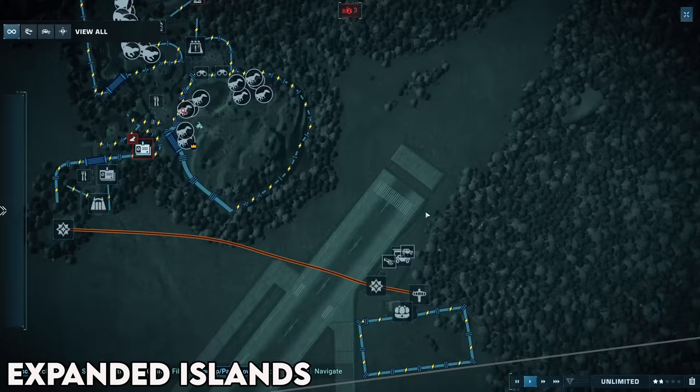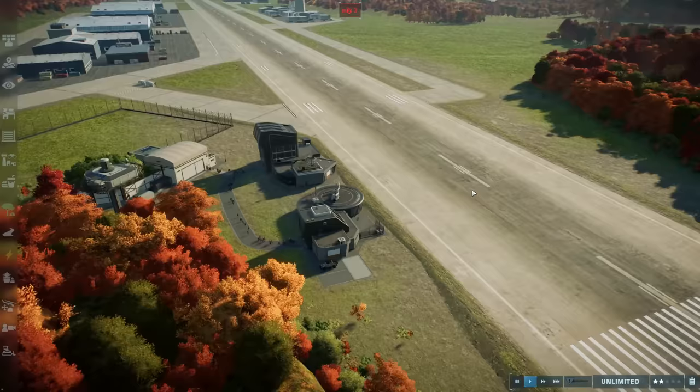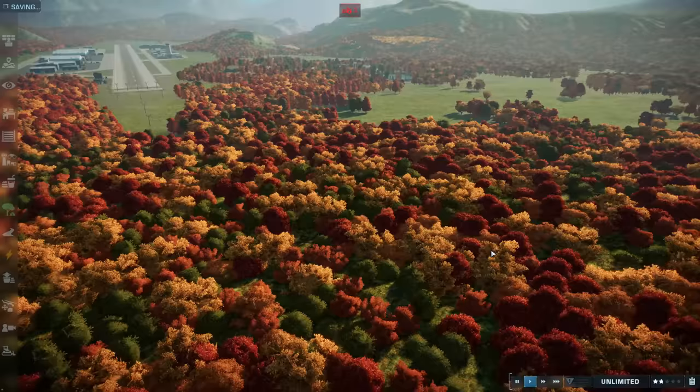So you can build in some slightly funky areas, like here behind the airport as you can see, and it really just gives you a whole lot more space to build on. It also means you can flatten those obnoxious mountains on some of the other maps. The best thing about this is it just lets you build on any map — you can pick your favorite map and build on it without having to worry about whether it's too small.